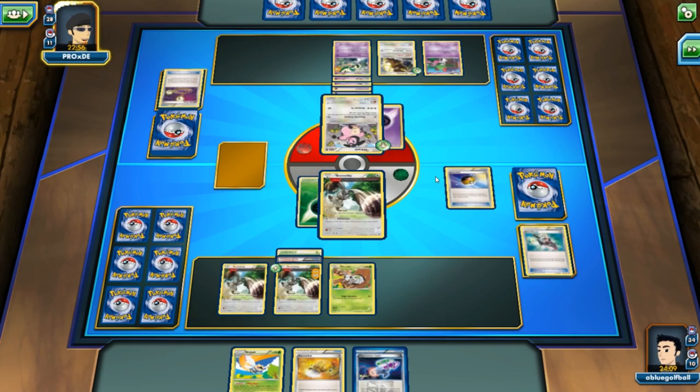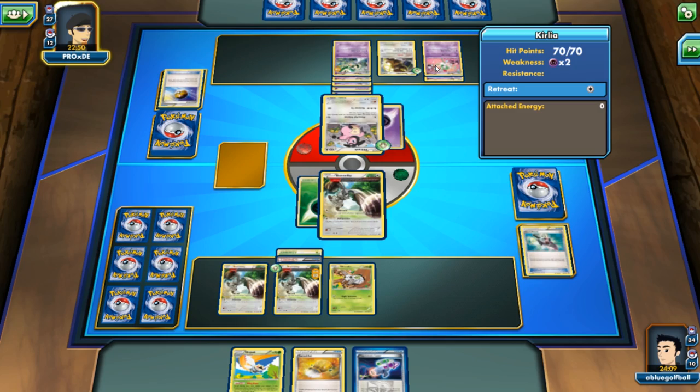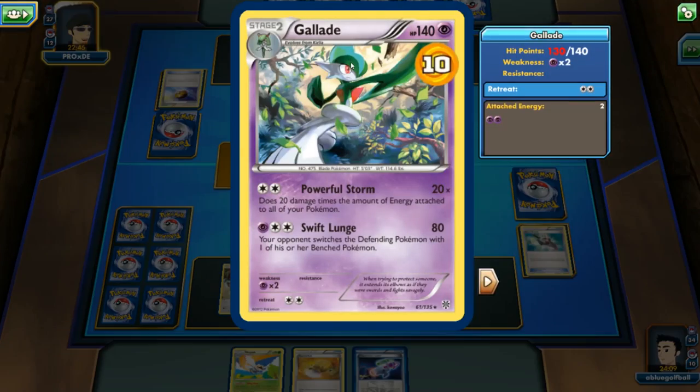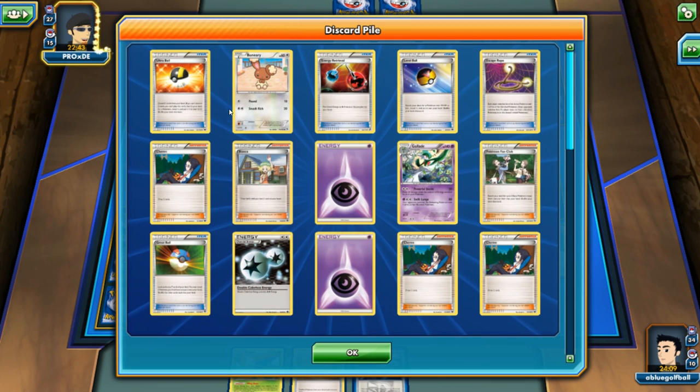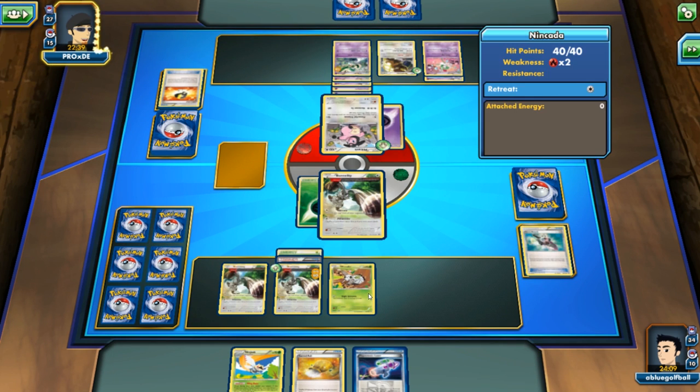That's what I get for making fun of a theme deck — just kidding. I don't know if this is a theme deck or not, maybe it's modified. Here is a Kirlia evolving — we can see another Gallade. We are in danger right now. We gotta start milling my opponent before he mills us to death.